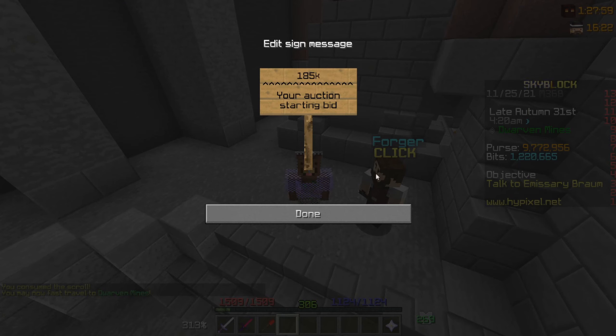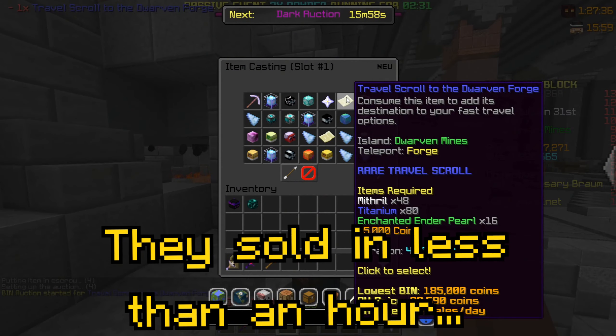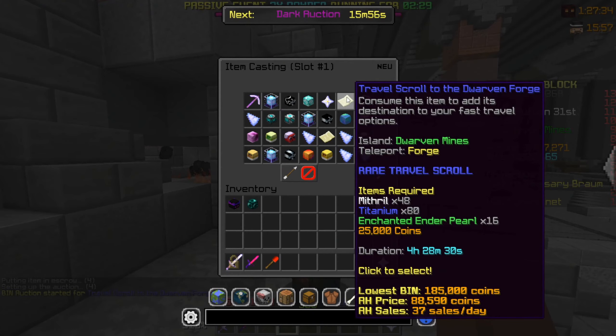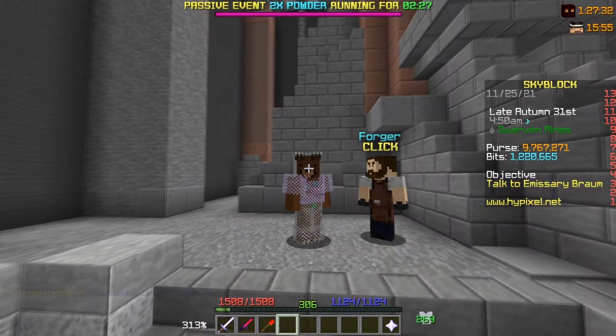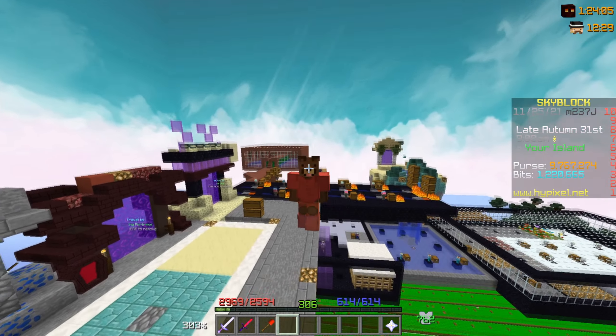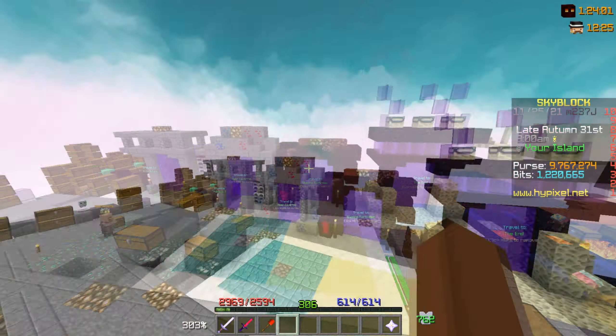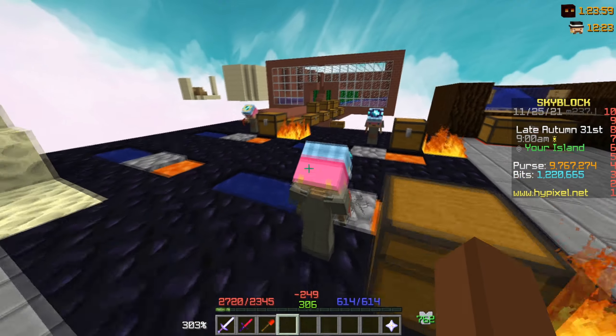These travel scrolls are actually really good because that means you can do warp forge. We'll see how long it actually takes to sell them, but I could put more into crafting since it only takes 4 hours and 30 minutes. Now that the forger was collected, the next best way to make money while AFK is obviously minions — and this is pretty much a no-brainer.